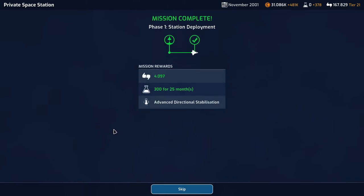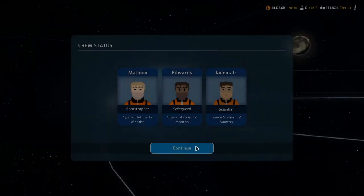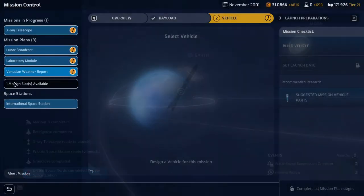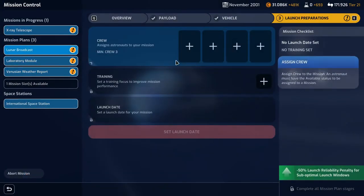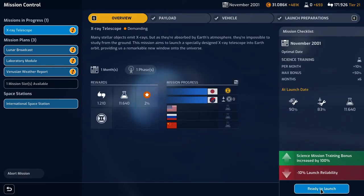That gives us 300 science for 25 months and 4097 support. Those three crew aren't available for 12 months. Now let's do the x-ray telescope launch.